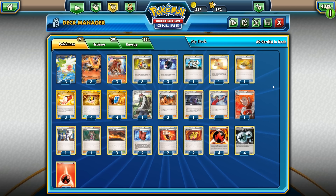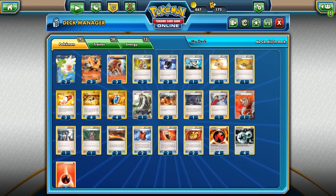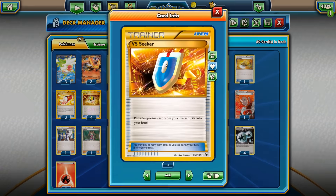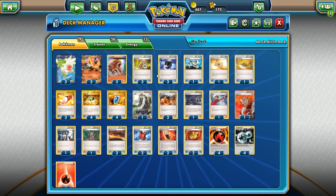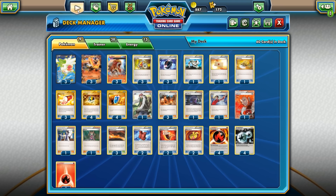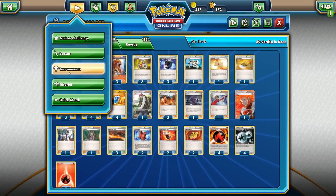Hopefully you got the gist of it — pretty straightforward, a thin line of supporters: one Sycamore, one Shauna, one Judge, one Lysander, one Hex Maniac. We're really relying on VS Seeker and Shaman, along with a lot of item cards to burn through the deck quickly. Let's go ahead and see this deck in action in a tournament on Pokemon TCG Online.